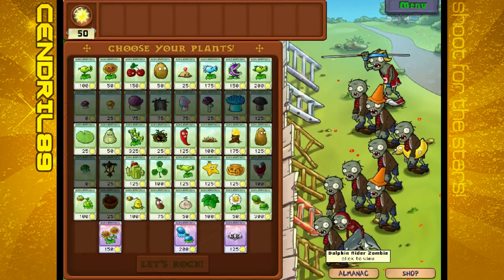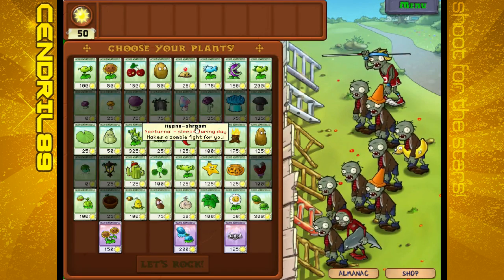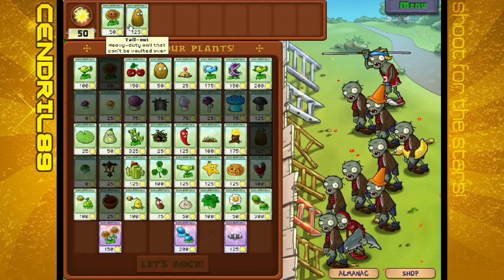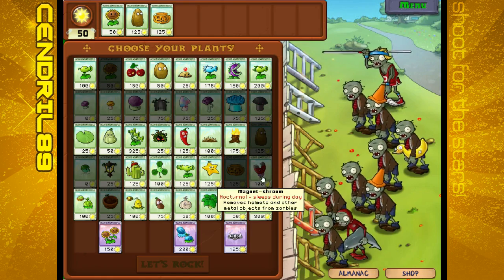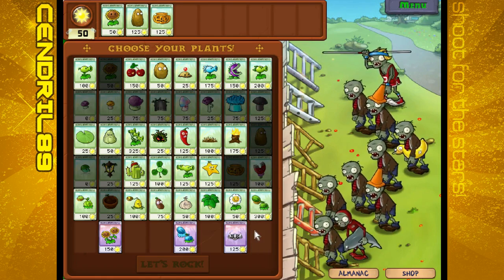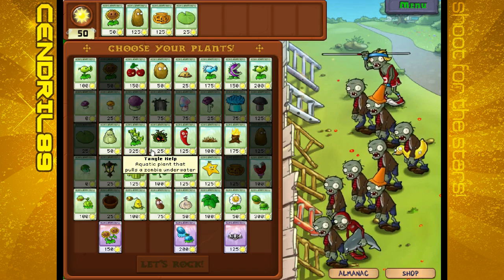You're going to have to deal with Dolphin Rider Zombies and Pole Vaulting Zombies. So far, the Tall Nut will obviously help you a lot here. We'll also take the Pumpkin, because that'll help. And Lily Pads to put stuff on.